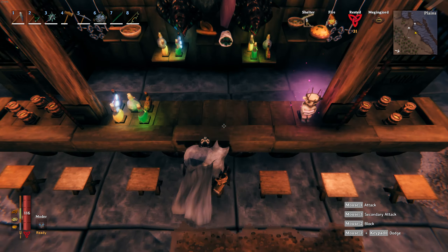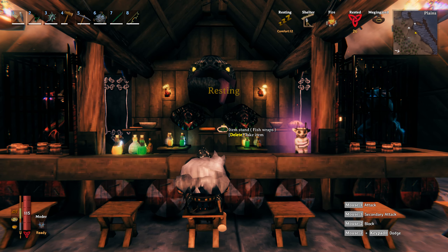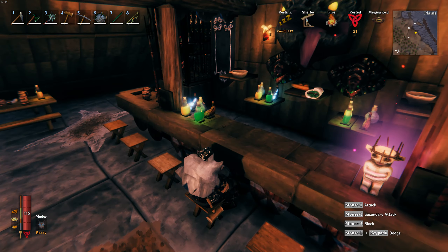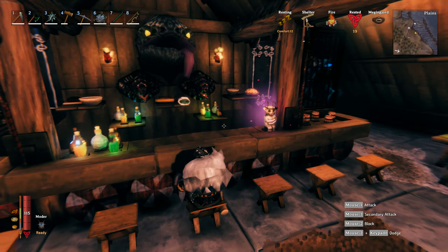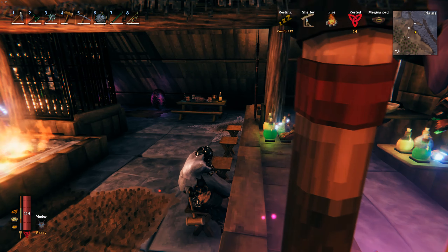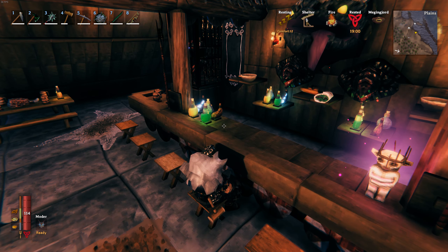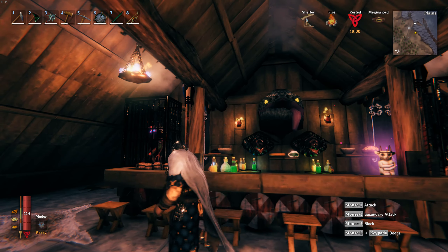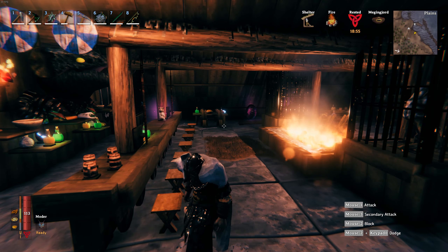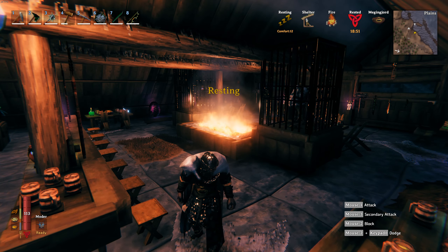Inside here I probably used over a thousand fine wood to make all these button nails, stands, and everything. It's quite a lot to be honest — it's been a few rounds getting all the material. But I'm pretty happy with the outcome of it. I kind of like it. It's not big, it's a little cozy bar.